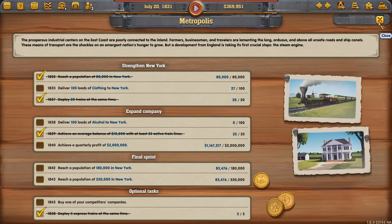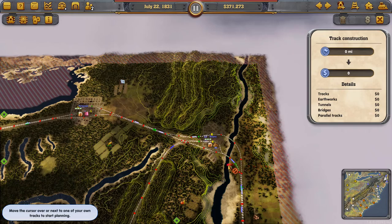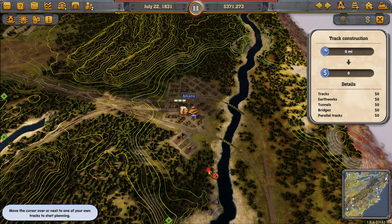We're off to a good start — we're already at 27 clothing and we're only in 1831. We've got until the end of 1833 to finish that objective. The key there was to start the clothing as early as possible.